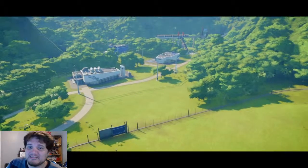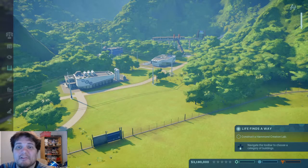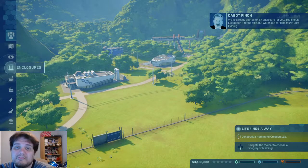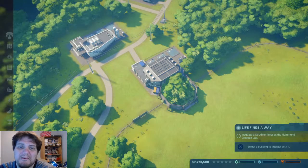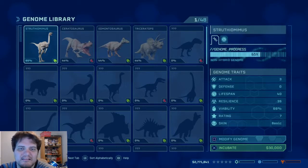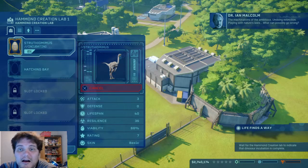Today I'm bringing Jurassic World Evolution. You can play it on PS4, Xbox, or PC. I played it on PS4. The biggest difference is on PC you can get mods, unlimited money, and all that stuff, which kind of made me sad at first. But then I realized that if you get a four-star rating on the first island — which is pretty easy, like four or five hours — you unlock Isla Nublar, the island from the actual movie, and it's basically a huge sandbox with unlimited money.